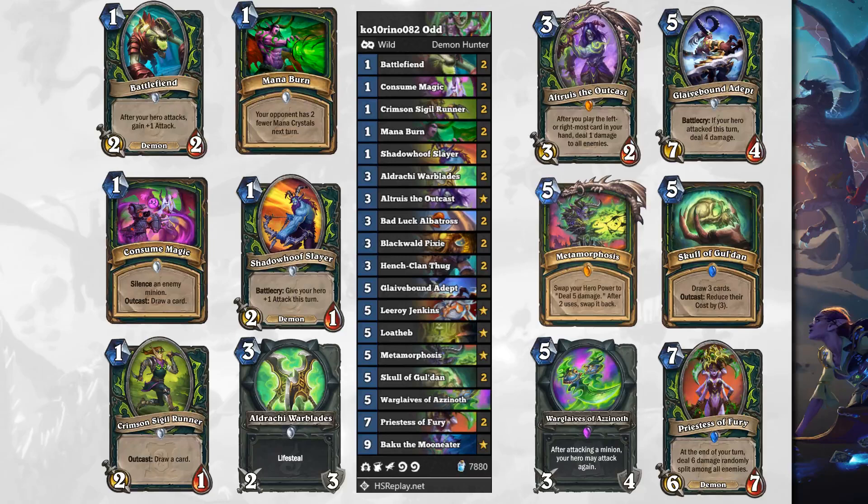Skull of Gul'dan is a 5 mana spell — draw 3 cards. Outcast: reduce their cost by 3. If you top-deck this card, you're going to be pretty happy. War Glaives of Azanoth is a 5 mana 3/4 weapon — after attacking a minion, your hero may attack again. Since Demon Hunter can buff its hero's attack through the hero power, Battle Fiend, or Shadow Wolf Slayer, you can really clear the board — sure, you take damage to the face, but it helps you get board control. Finally, Priestess of Fury is a 7 mana 6/7 Demon — at the end of your turn, deal 6 damage randomly split among all enemies. A 6/7 is difficult to deal with, and those extra pings can also hit your opponent's face. Very nice late game tool.